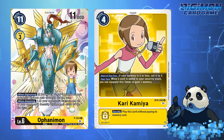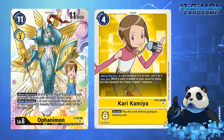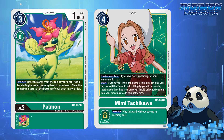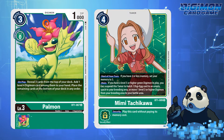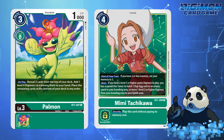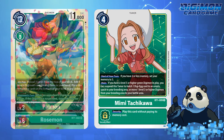We will eventually get Kari Kamiya as a stable Memory Tamer in BT8. Ironically, even though Palmon and Mimi have the best Tamer out of the original 8 DigiDestined, Palmon's support is very lackluster. It's not because Palmon as a Digimon sucks, but the fact that Green has very sporadic support. Considering Green lacks good removal, its boss monsters leave little effect on the meta.